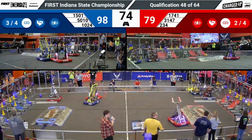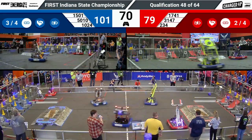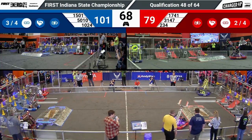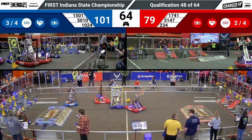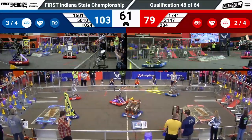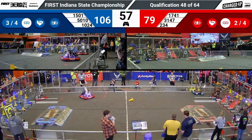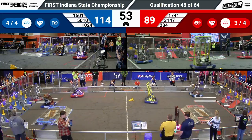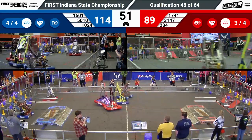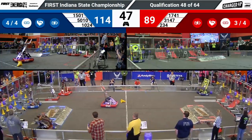Blue Alliance has maintained their lead. They're still winning by now almost 20 points with just over a minute left in match play. 50-10 scoring a quick cube with their partner 15-01. One minute left. Blue Alliance needs one more link to get their sustainability bonus. Red Alliance needs two more links. Center Grove able to score a cube and get the Red Alliance the third link they needed for that sustainability bonus.